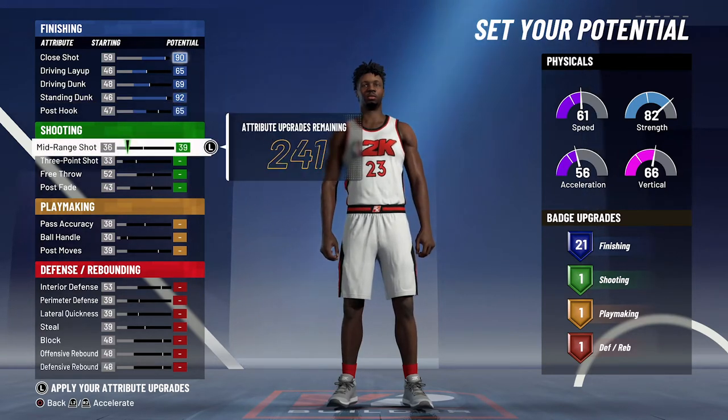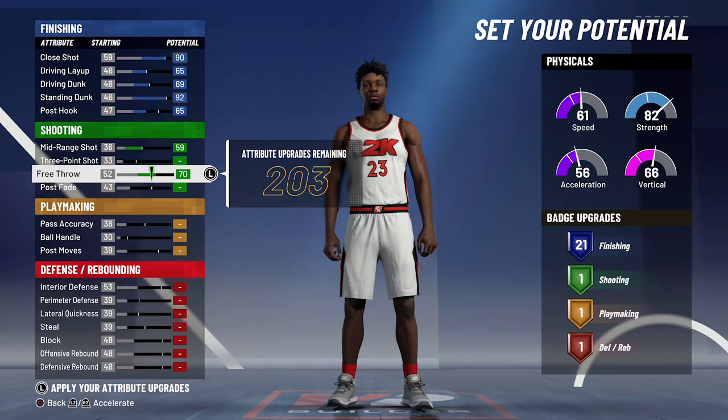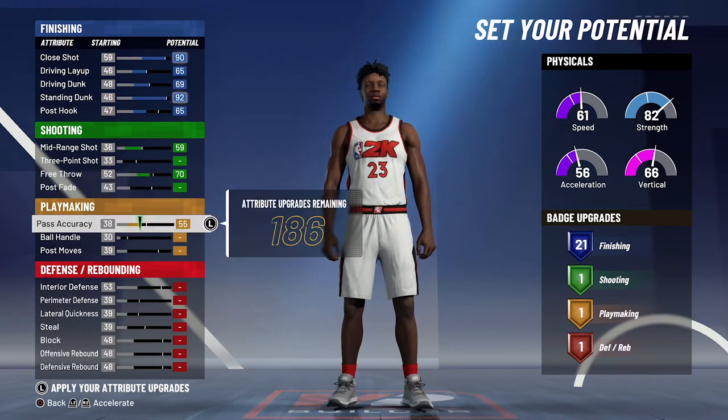For shooting, you're gonna max out your mid-range shot and bring your free throw up to a 70, and that's not gonna get you any additional shooting badges. For playmaking, you're just gonna max out your pass accuracy and you're not gonna get any additional playmaking badges.